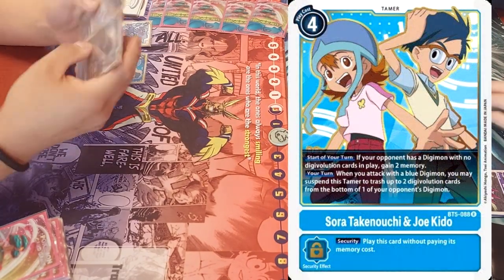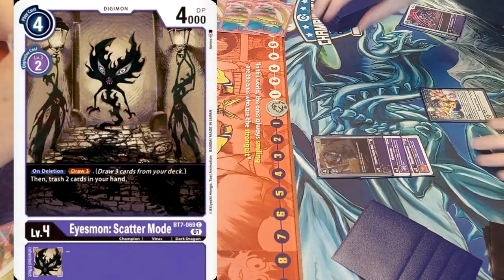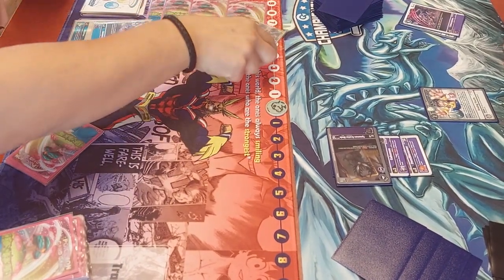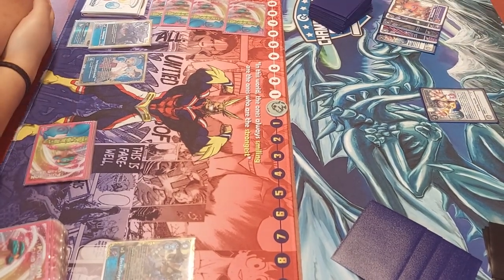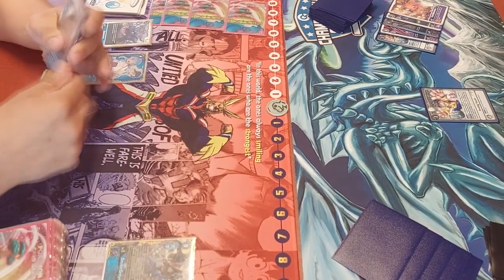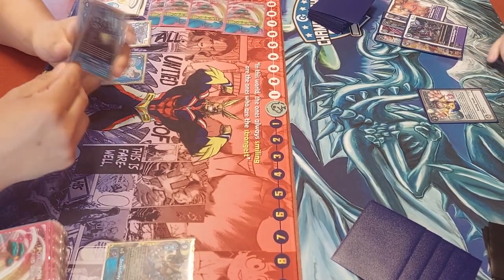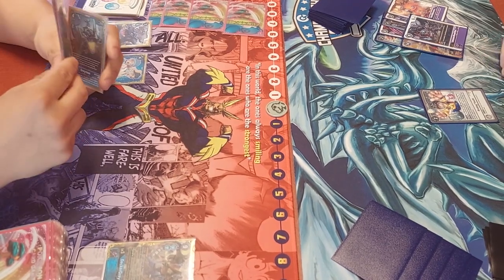Chris opening with Gaelsmon, Sora and Joe — pretty decent start as well. We actually see Matthijs having the Icemon now, so evolving into it and going for the security check. Let's see if it has jamming — it does not, hitting into Decker Greymon. Now he's got to draw six cards, four in total, really setting up that trash. He also has access to Werewolf mode, so he has access to all the graveyard pieces he might need.